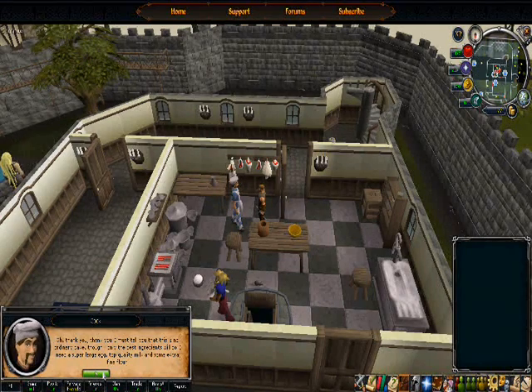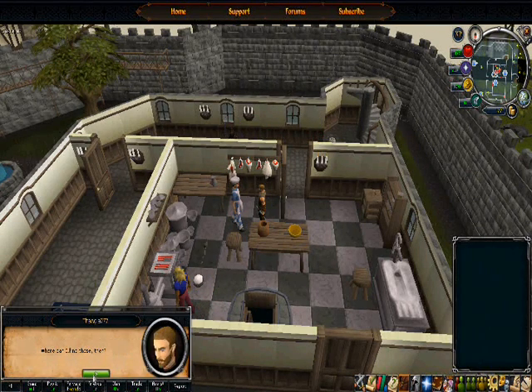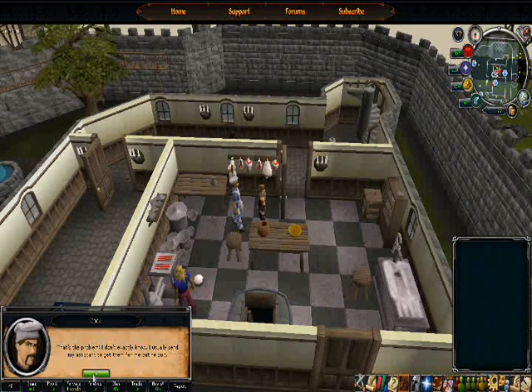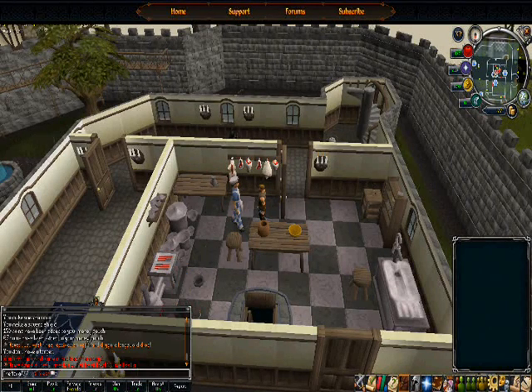I must tell you that this is no ordinary cake, though. Only the best ingredients will do. I need a super large egg, top quality milk, and some extra fine flour. And where can I find those, then? That's the problem. I don't exactly know. I usually send my assistant to get them for me, but he quit. I've marked some places on your world map in red. You might want to consider investigating them.